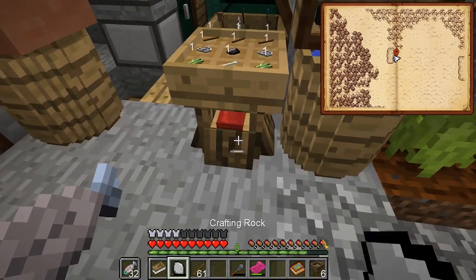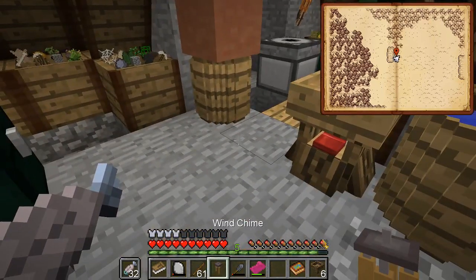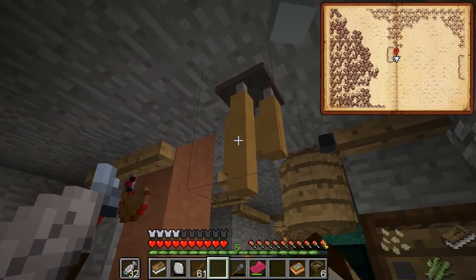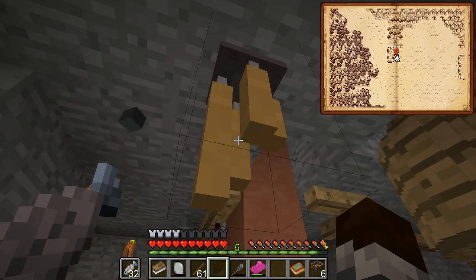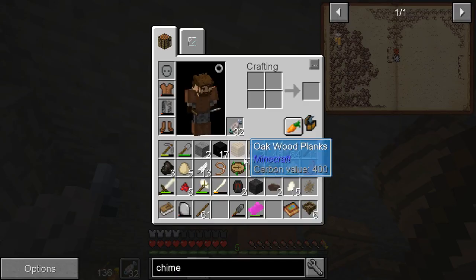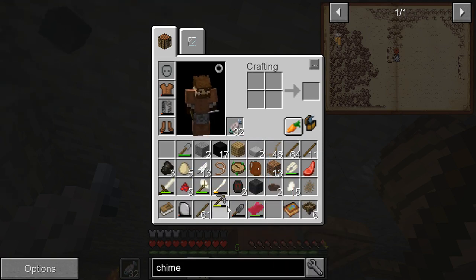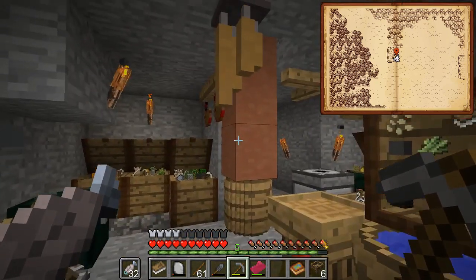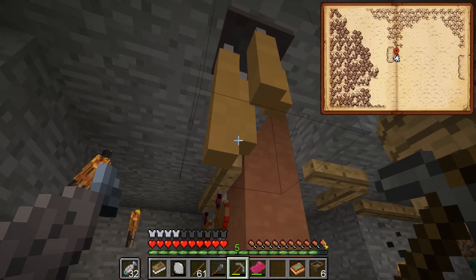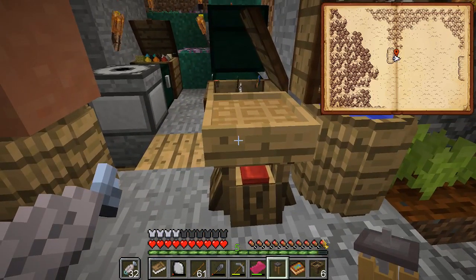Okay, so we're going to have chimes. Not sure how those work, but we got them. Where's my pick? They just go on their own - when I click them they don't do anything. We got the chimes. We got the drum. Which I think is what I needed. Now I need a totem pole?